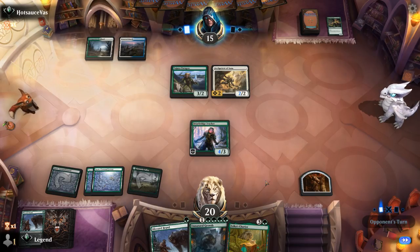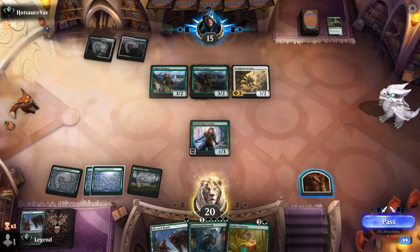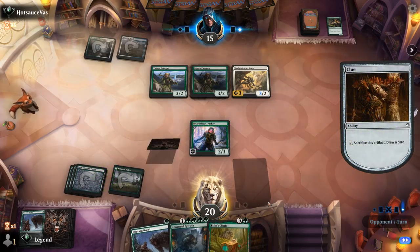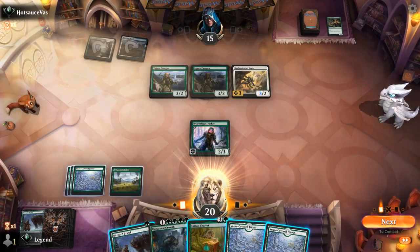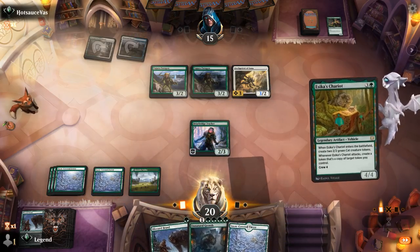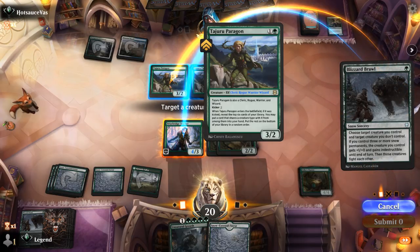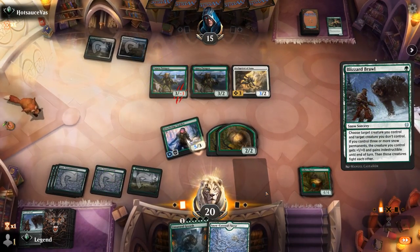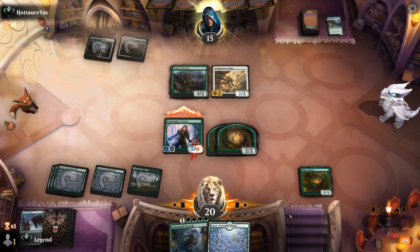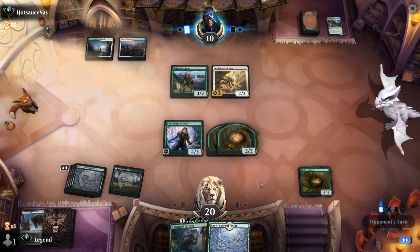Unless we decide to trade it off, which is maybe not what we want when we have Unnatural Growth in hand. Another Paragon, and no attack — maybe fearing a pump spell or wanting to preserve their party types. I could already play Unnatural Growth, but better to Chariot plus Brawl here, and then next turn Growth can pump the entire squad.